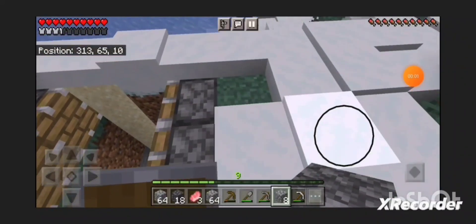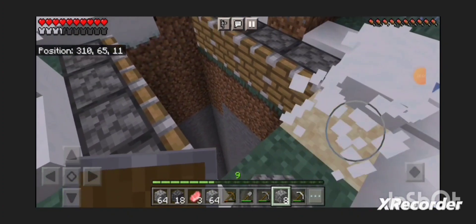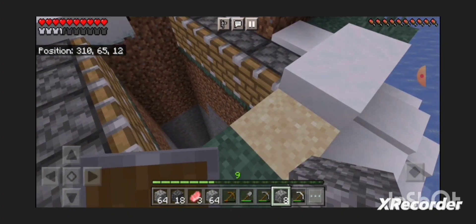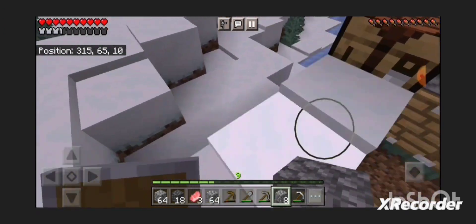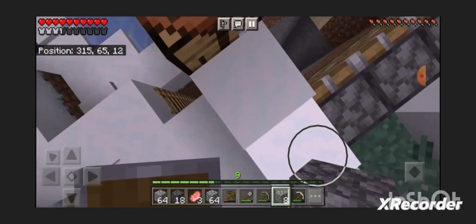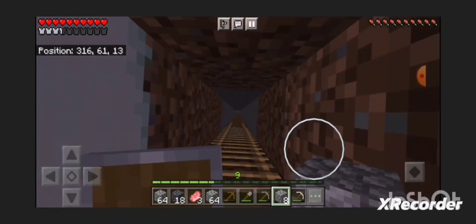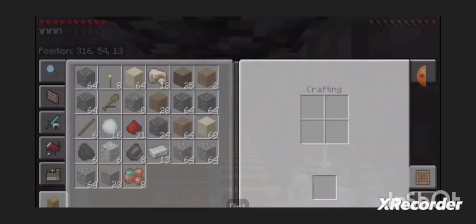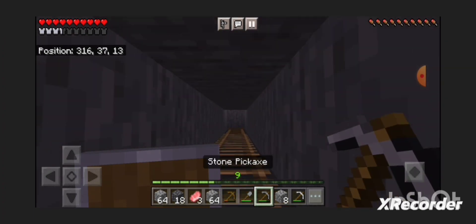You'll probably see a little cut in the recording because I had a second video situation, but I actually stopped recording the first one so I'm going to have to combine it anyway. So I made the fall trap — basically you drop down. I'll have a water bucket but this will kill him — there's no way he couldn't survive this.